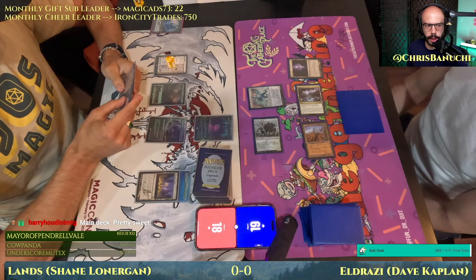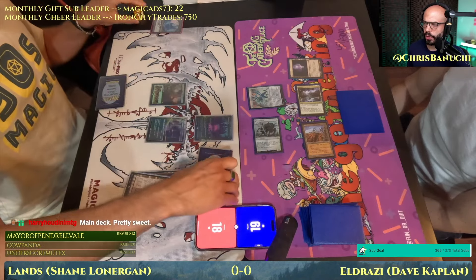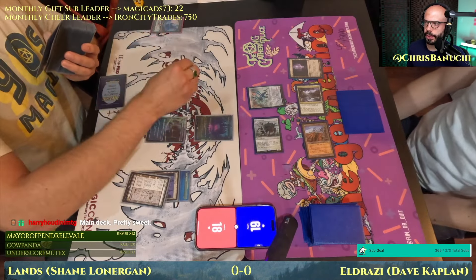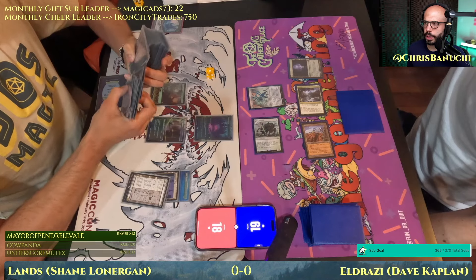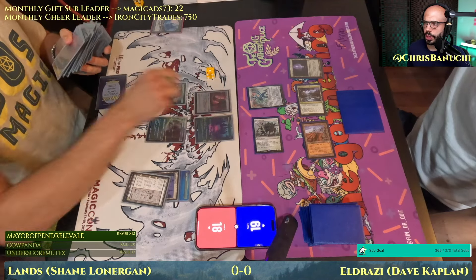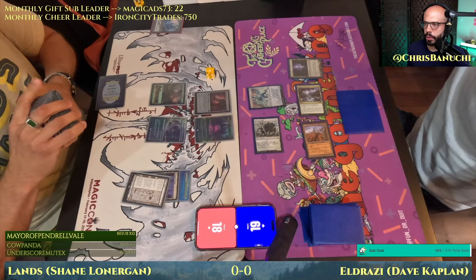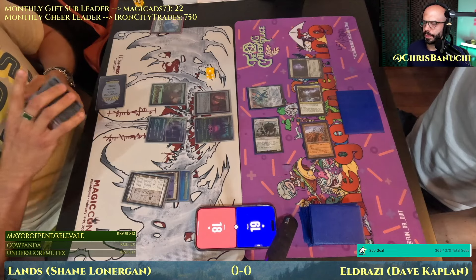Wastescape Battlemage is becoming more and more a critical part of Legacy Eldrazi decks here in summer 2024. From talking to friends playing Eldrazi decks and seeing tournament results come in, the Eldrazi list is still very up in the air, and Wastescape is becoming more and more what people consider the stock version — it was in the sideboards in the beginning. Here's Lava Spur Boots, floating a mana with Saga.